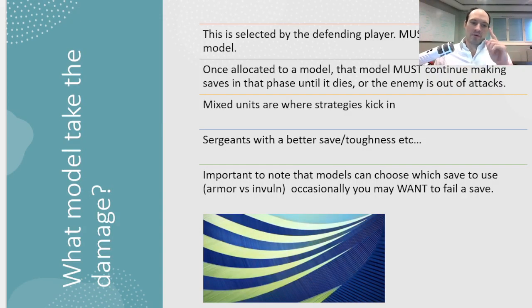When you're taking damage, the defending player will always select which models take the damage. Damage must always go to an injured model first — if you have any model in your unit that has already taken damage, all attacks must be allocated to them first. Once that model dies, you can then choose which model to allocate damage to further.